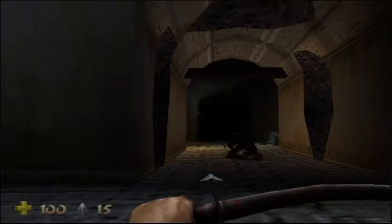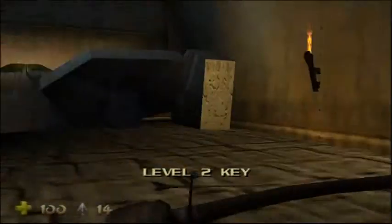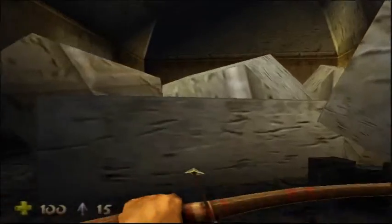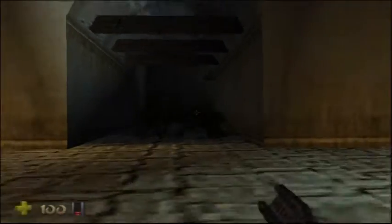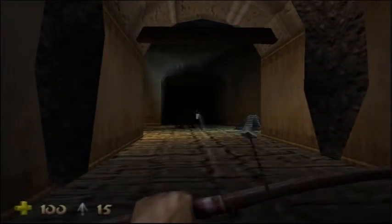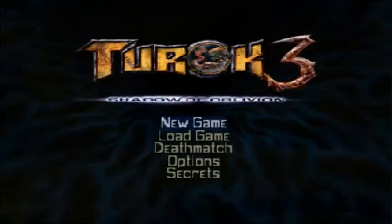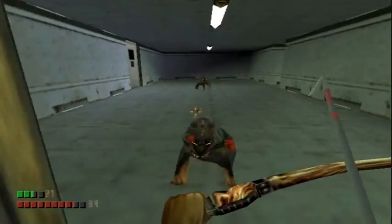This is Turok 2: Seeds of Evil, which came out in 1998, in which you went up against the Primogen. The graphics and weapons all got an update, as did the fogging, which, although it was still there, was a lot better. The game worked a lot better, thanks in part to the expansion pack. It also had weapons such as the cerebral ball, which melted into a character's brains before exploding their head completely off, and it also introduced multiplayer to the game.